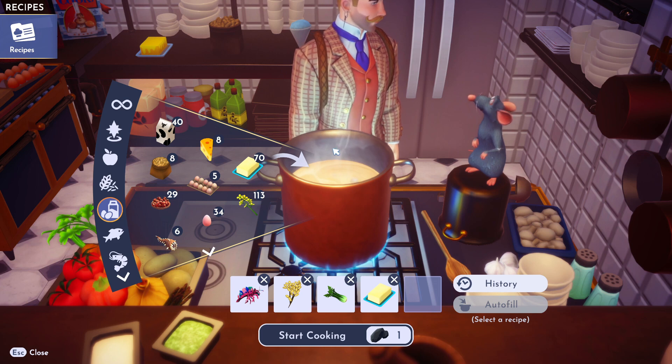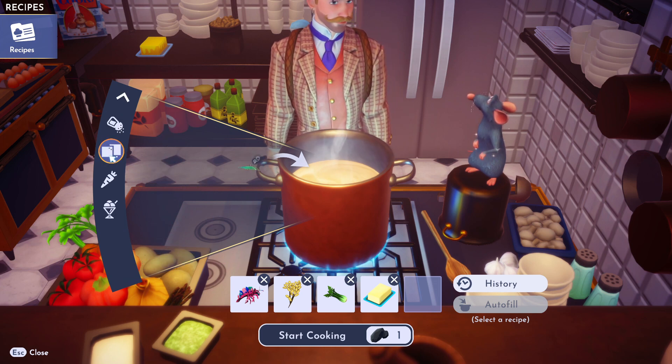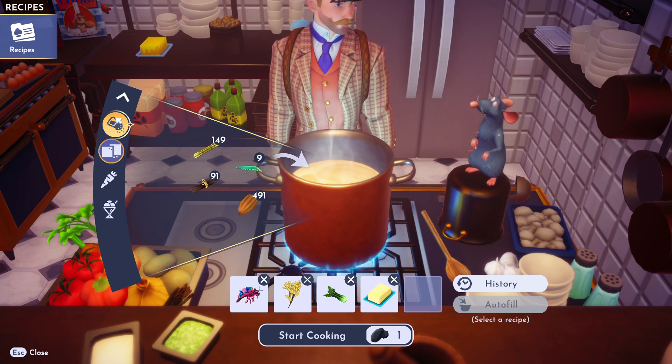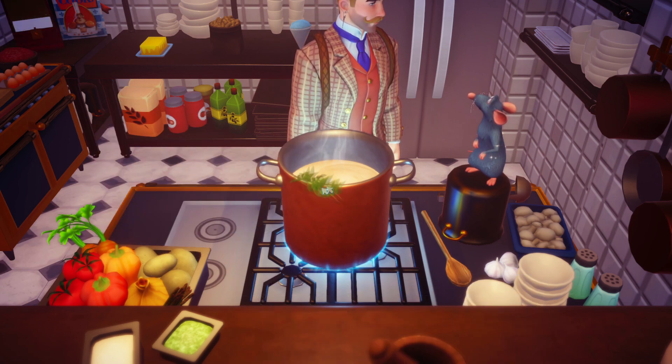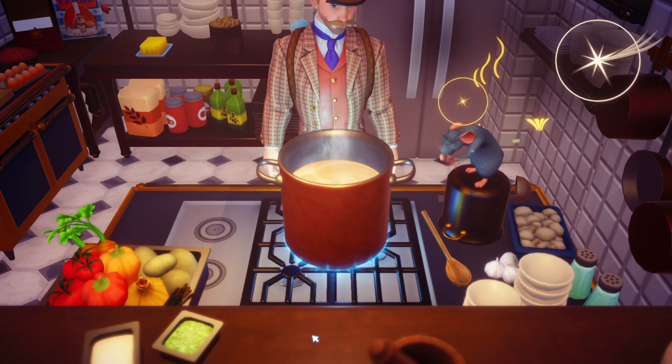Then we need any spice we'd like — any one we'd like. This isn't spice, this is sugar, we don't need this. We've got a lot of mint, so let's throw some mint in there.